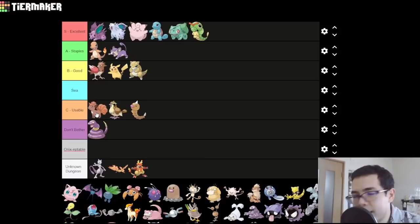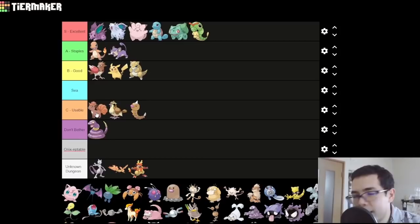Vulpix — it's okay, goes in usable (C tier). You can actually Firestone it right away to get Ninetales, but the issue is that Ninetales' stats are just kind of 'meh' — you'd think it would be faster and stronger, but unfortunately it's not. Its stats are a bit defensively leaning. It's on the upper end of C, but I really can't say it's a good Pokemon. It basically only gets Fire moves, and because Stone Evolutions lose all their level-up moves, you have to TM it for everything.